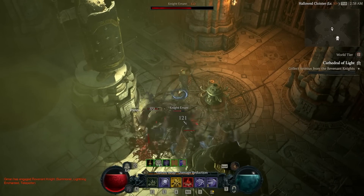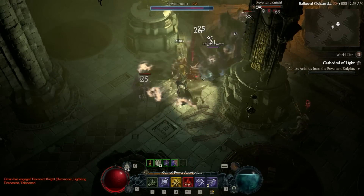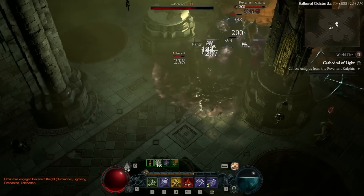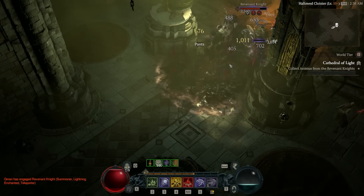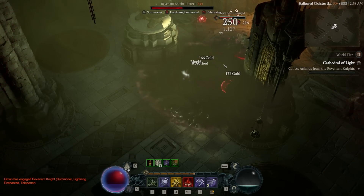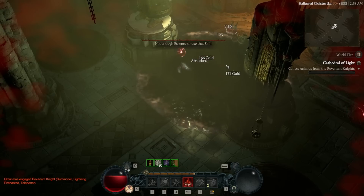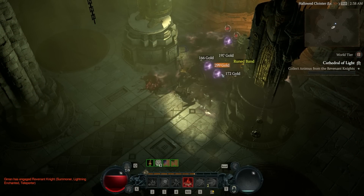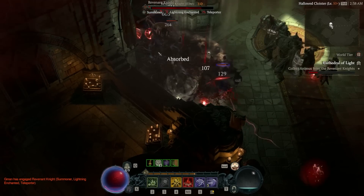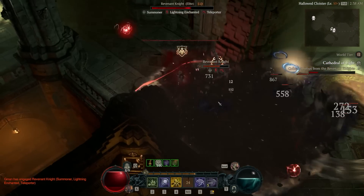Rotation-wise, it can be a bit trickier to grasp than the other Necromancer builds. We want to cast Blight on enemies, followed by Reap, as this guarantees a corpse to be spawned which will then explode, creating another pool of damage over time on the ground. Then make sure the enemies are cursed by Decrepify, and dump all our essence by casting Sever.